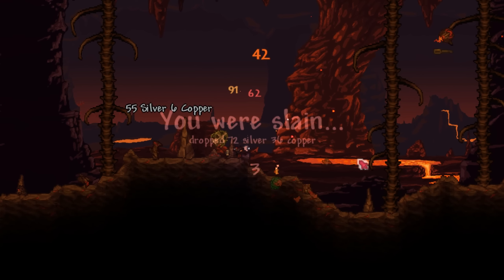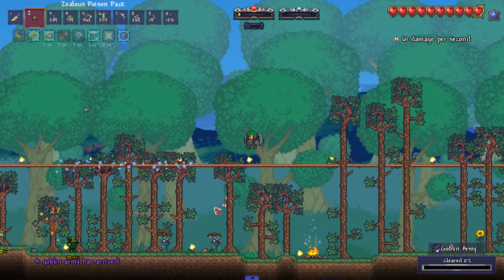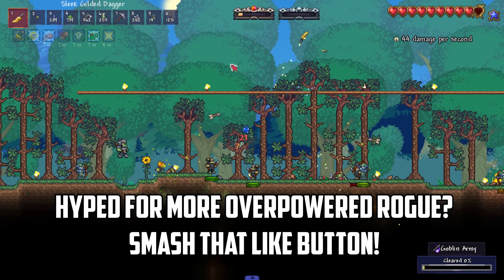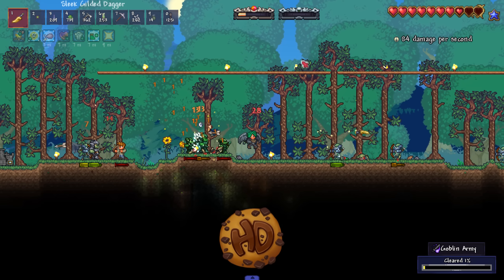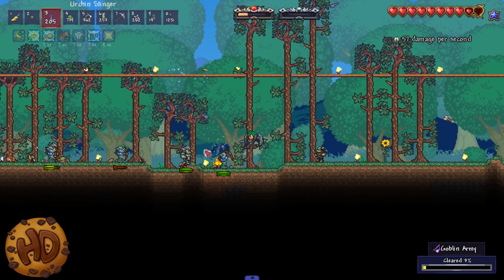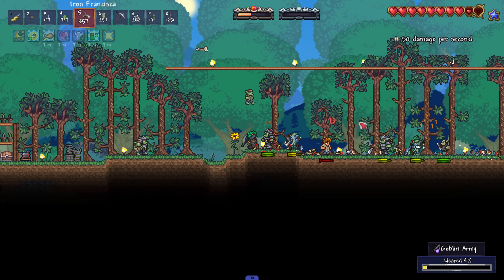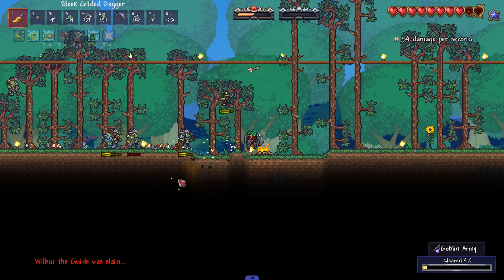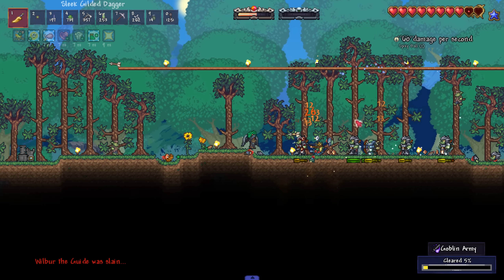These things are out of control! Welcome back to our Calamity overpowered rogue let's play. We are straight into the action - the guide is about to get destroyed. We're straight into the goblins! I went and farmed up some goblin scouts, smashing crimson hearts, because we need the goblins to unlock the tinkerer as we are just about ready to start fighting bosses.